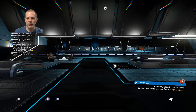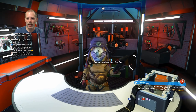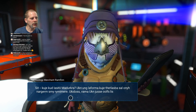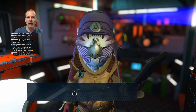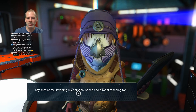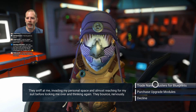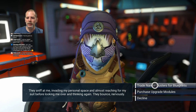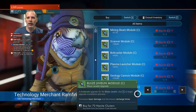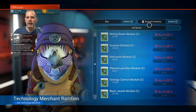Alright, so I guess we're going to jump back in the ship. We didn't talk to all these guys — let's talk to these guys first and see if there's anything we can upgrade. I don't have nanite clusters, do I? Purchase upgrade modules. Mining beam module — yeah, I need to get a mission so that I can get these clusters. That's like the currency.